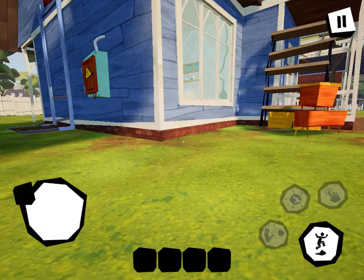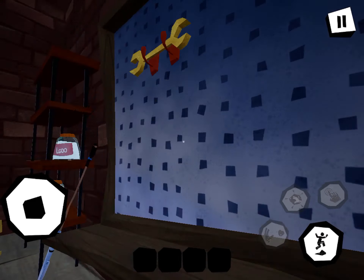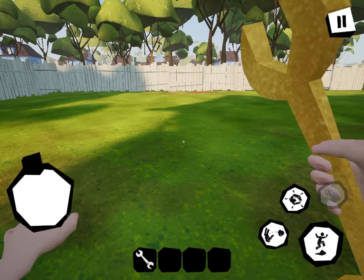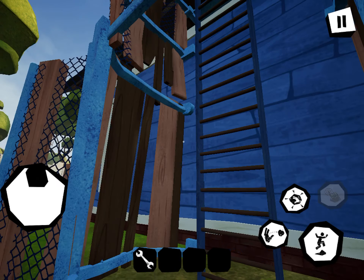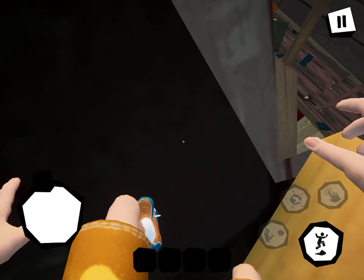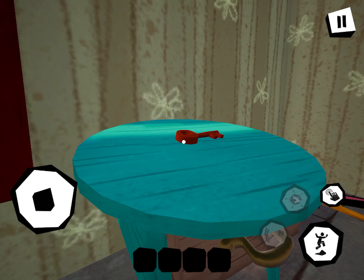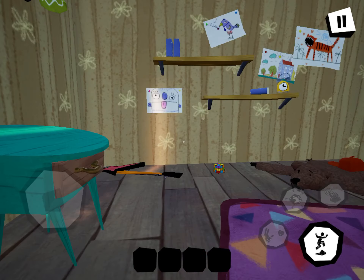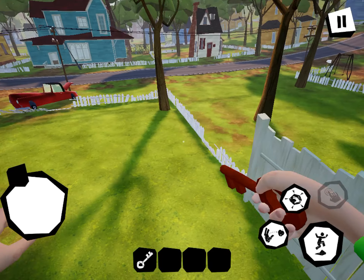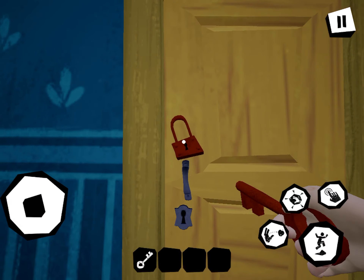Okay, so why is the neighbor acting like an idiot? Let's go in here. He's sleeping, and now I can just do my thing — go in here like nothing really happened — and then grab this key again.